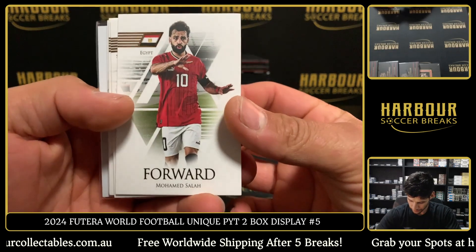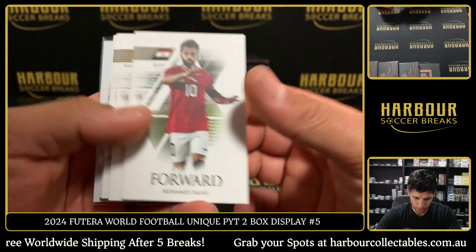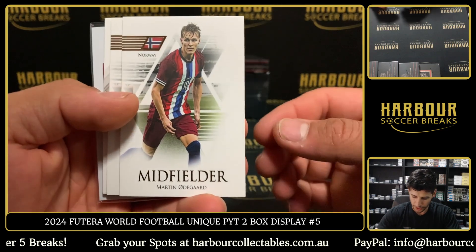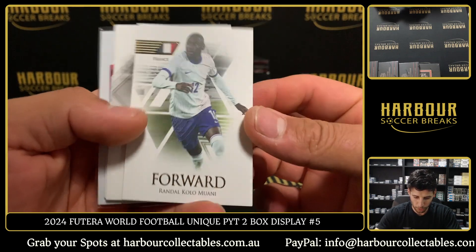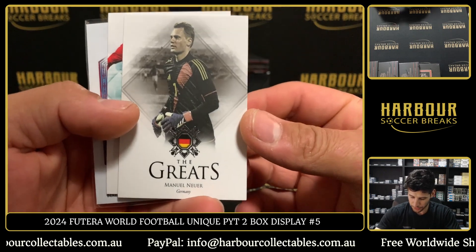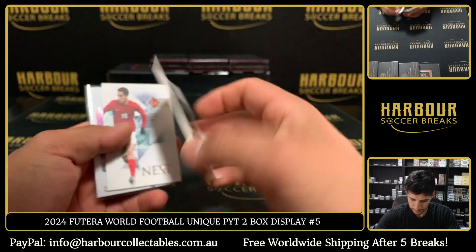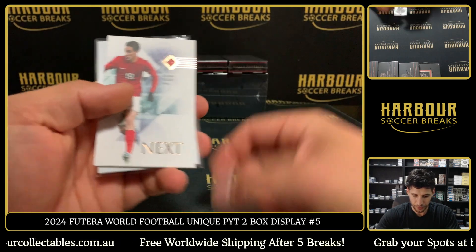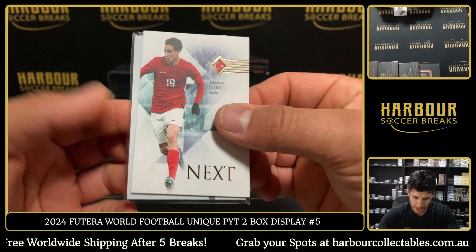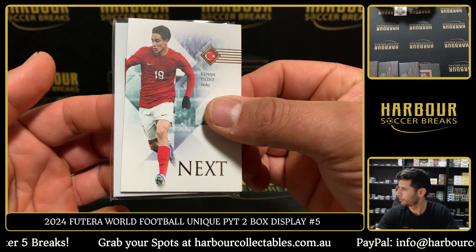We start off with Mo Salah, Mo Salah! We have Min-Jae Kim, Odegaard, Kolo Mwani, the great silver of Manuel Neuer, and that is 20 of 69. Nice card. Yildiz! Nice. In our first couple breaks I'm pretty sure we hit a gold frame Yildiz, which is an unbelievable card.